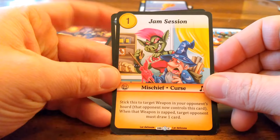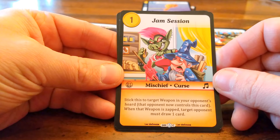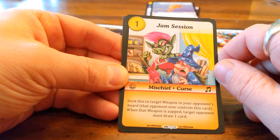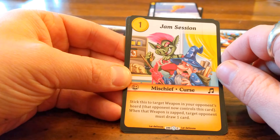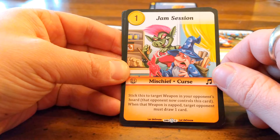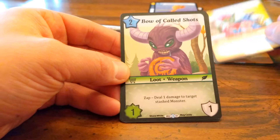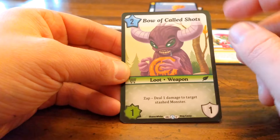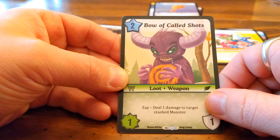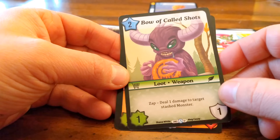Jam Session from the Bard — a lot of Bard cards! Stick this to a target weapon. If your opponent's hoard, that opponent now controls this card. When the weapon is zapped, the target opponent must draw one. So maybe like a mill-type thing where you're drawing a bunch of cards — yeah, cool stuff.